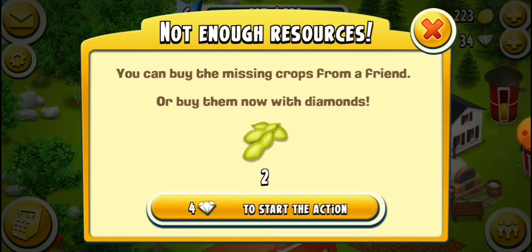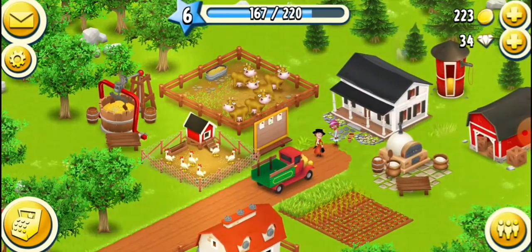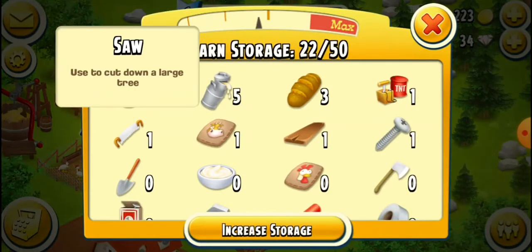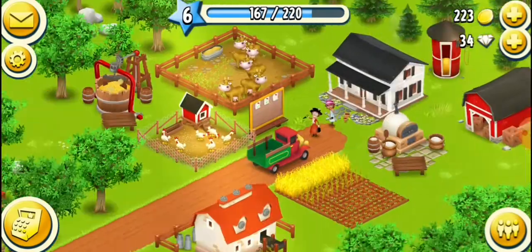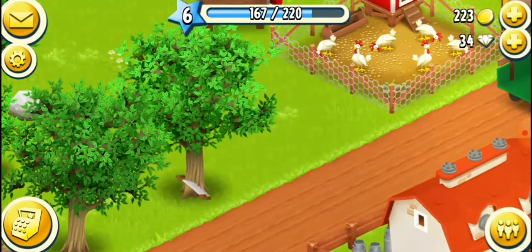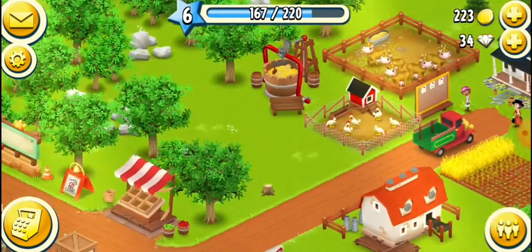I can't make cow feed type 2 because I don't have soybean, so I will wait 20 minutes before I can make cow feeds. Earlier I got a saw, so I can now cut down that big tree because it's blocking too much. There — it's a bit clearer now.